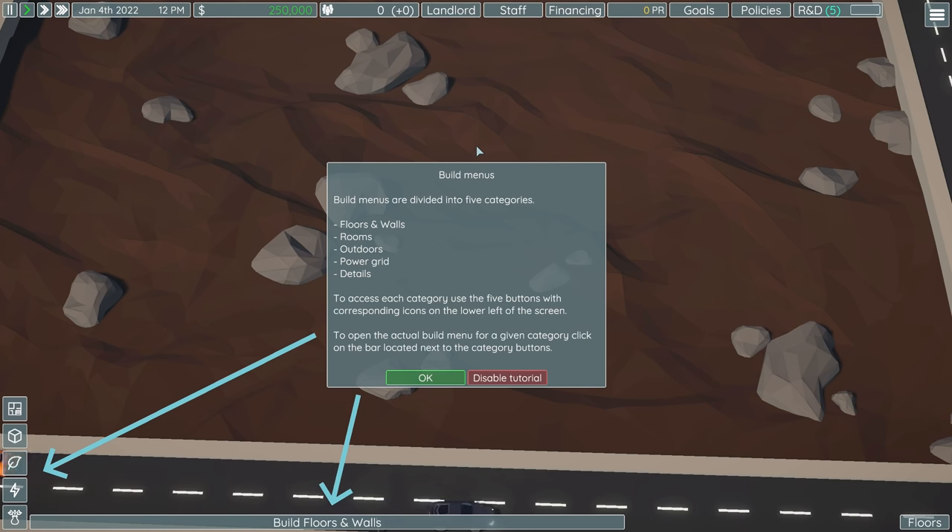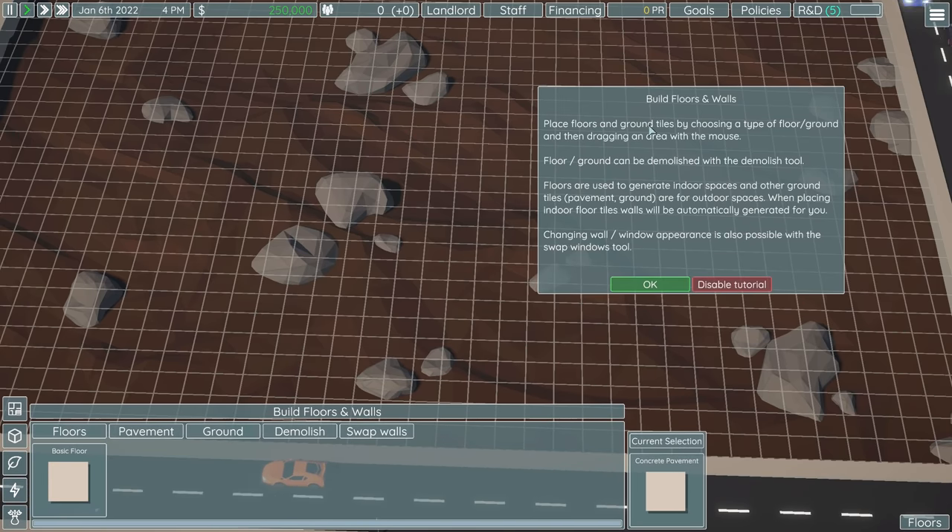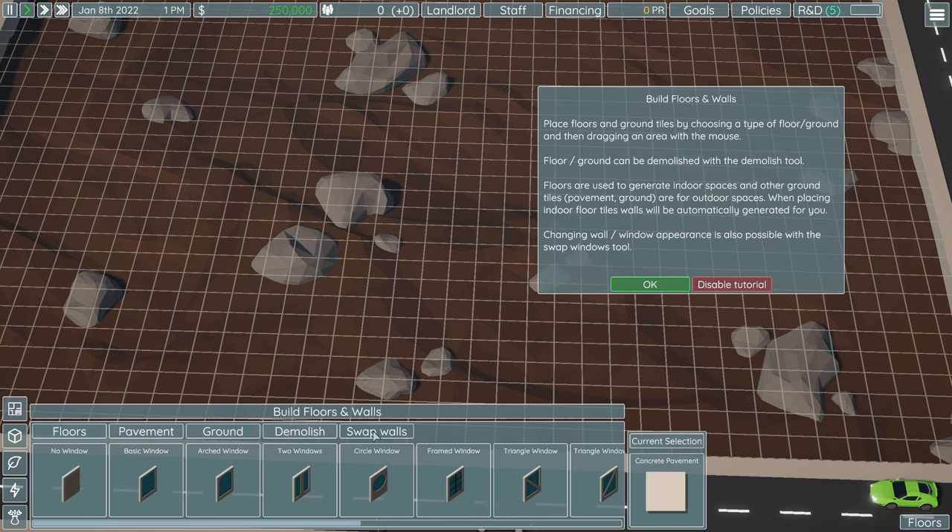There are build menus divided into five categories: floors and walls, rooms, outdoors, power grid, and details. You access each with the five buttons in the bottom left and expand with the bar at the bottom. In the floors and walls section, you can place floors and ground tiles by choosing a type and dragging an area. Floors generate indoor spaces; pavement and ground tiles are for outdoor spaces. When placing indoor floor tiles, walls are automatically generated, and you can change wall and window appearance with the swap walls tool. You can select the floor from zero to 25.